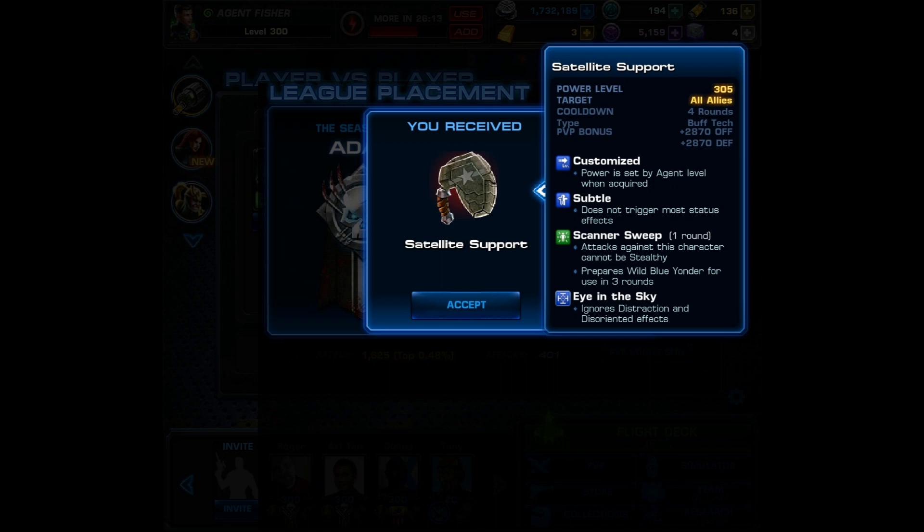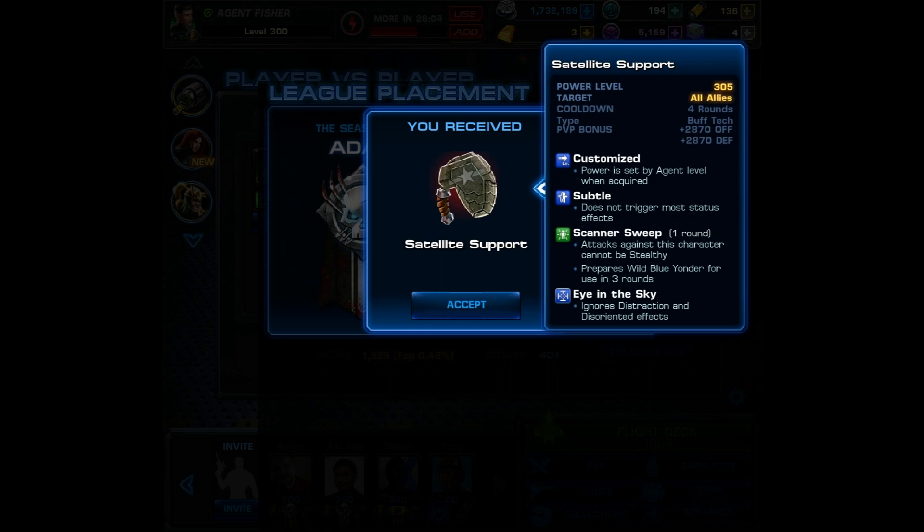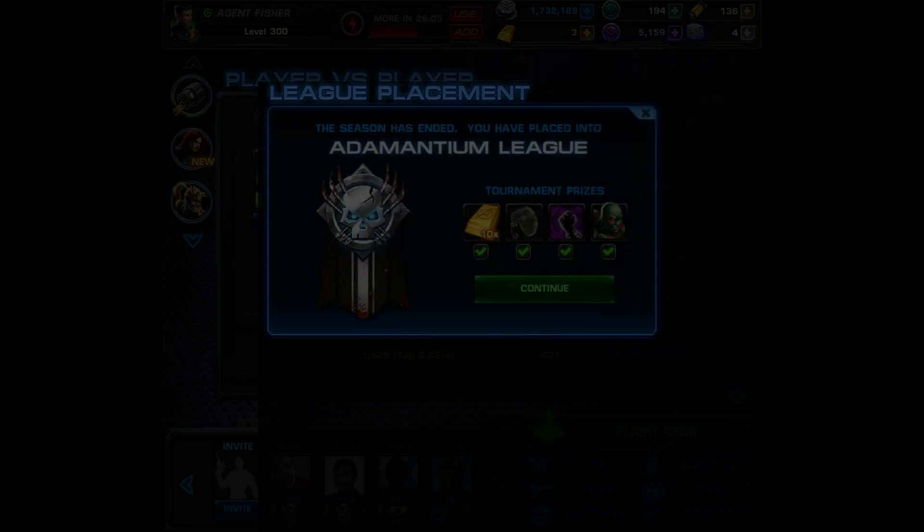This is the Diamond Reward weapon and it's called the Satellite Support. It has Scanner Sweep, so attacks against this character cannot be stealthy. Then your agent ignores Distraction and Disoriented and prepares Wild Blue Yonder in 3 rounds.